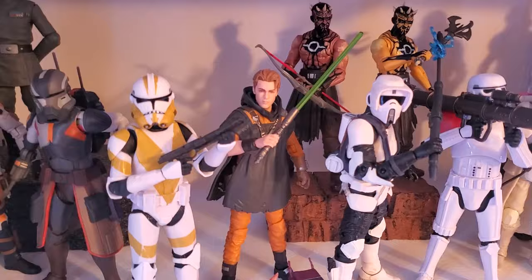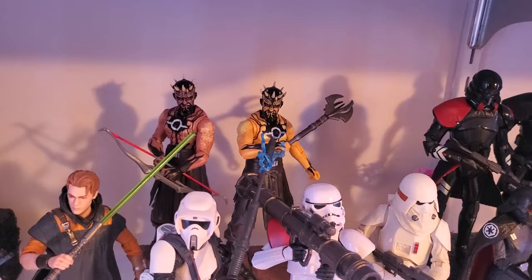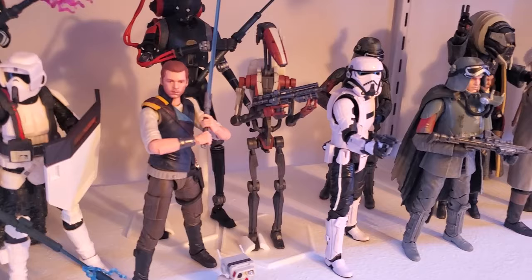The Scout Trooper from Fallen Order, Rocket Launcher Trooper, Flame Trooper, and then a couple of Night Brothers in the back. Second Sister, and a couple of Purge Troopers. Now we're getting into Jedi Survivor. So I have the Riot Scout, this cow, Battle Droid, and that KX Security Droid — and both of those are on stands. The Battle Droid actually stands okay, but just for a little peace of mind I did put him on one.